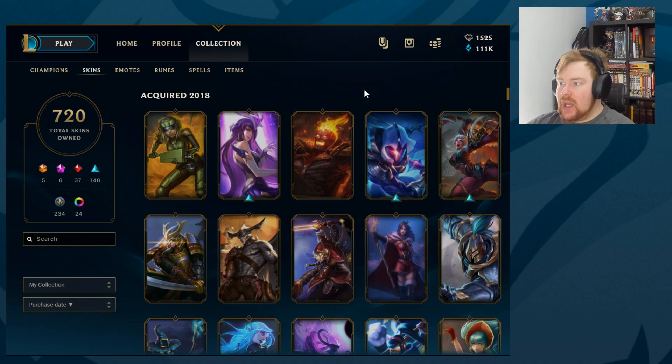The skins we got: Dark Star Thresh, Death Sworn Katarina, Grayscale Beard, Warden Jax, Mistletoe LeBlanc, Ionia Master Yi, Sea Hunter Aatrox, Samurai Yi, Dragon Blade Riven, Cosmic Blade Master Yi, Vandal Brand, Star Guardian Syndra, and Commando Lux. We now have 720 skins. There are roughly 870 skins in League of Legends, so we're closing in. I don't know if I'll ever get there — it doesn't give you anything, it's basically just proof of how much money was spent. Like and subscribe if you want another episode!